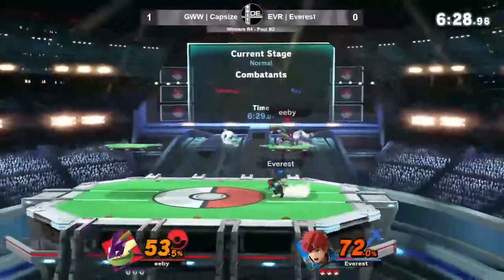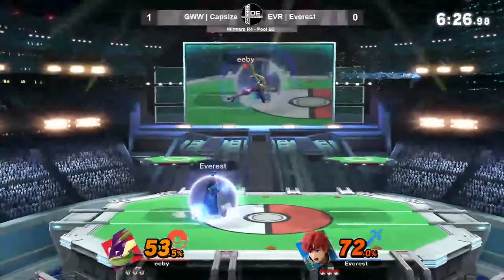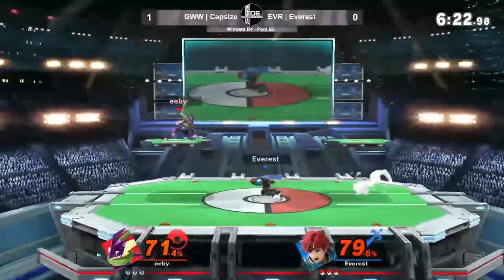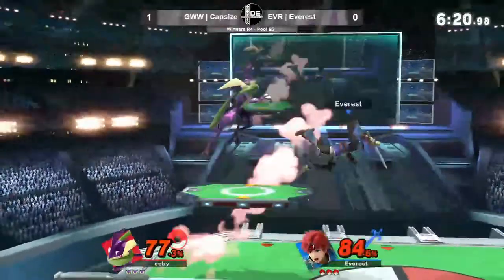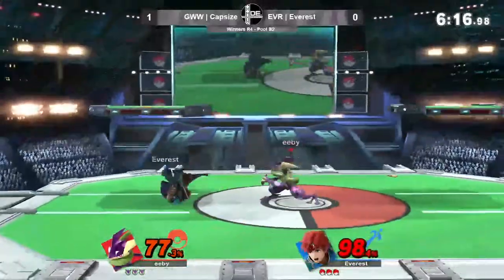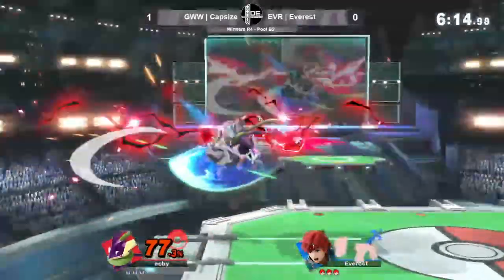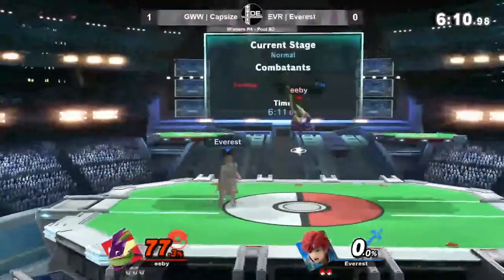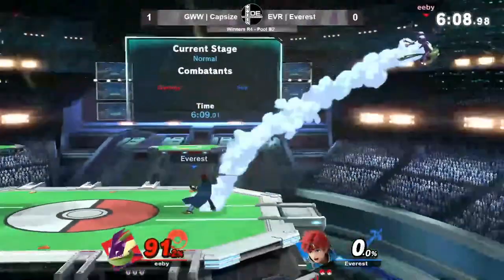There's the up-B — is he going to keep spamming it or just cut it? The advantage that Everest has here is that in the air, specifically in the air, they have a frame advantage and a space advantage — the big disjoint. They need to keep anti-airing Greninja's stuff and not get hit by those kill confirms. They need to stay aggressive and take the fight to Capsize.